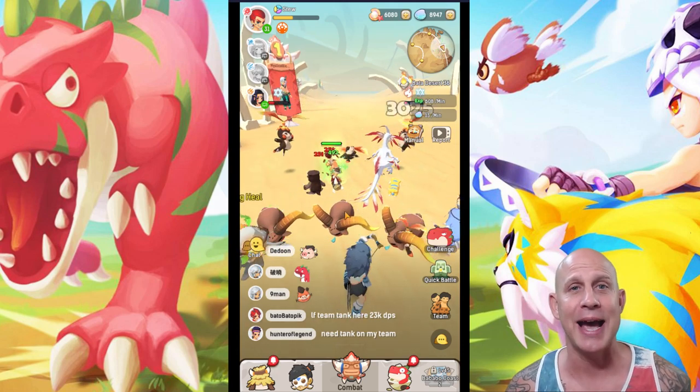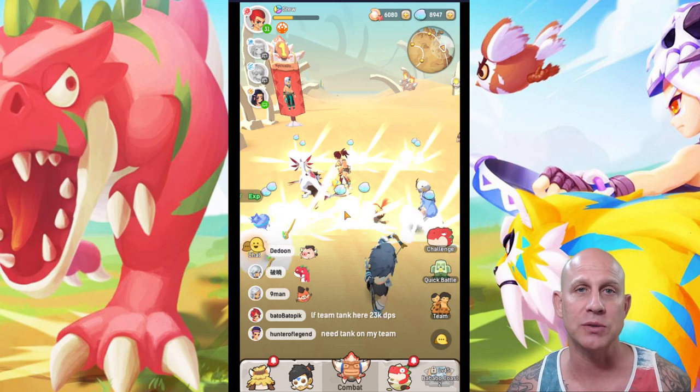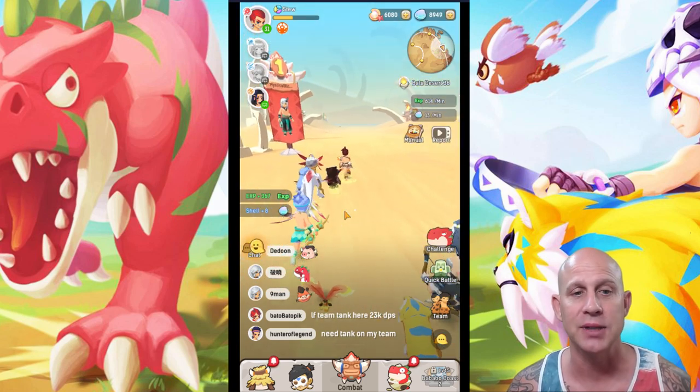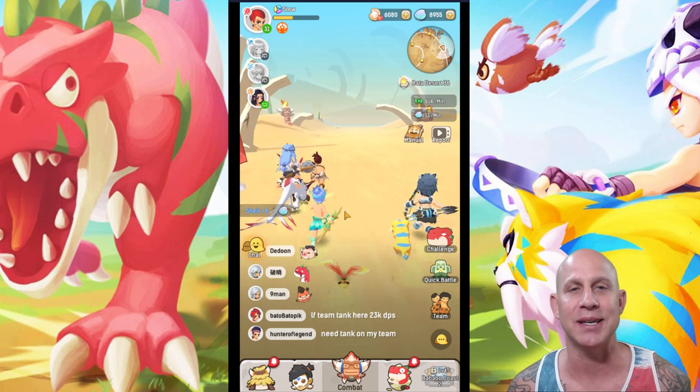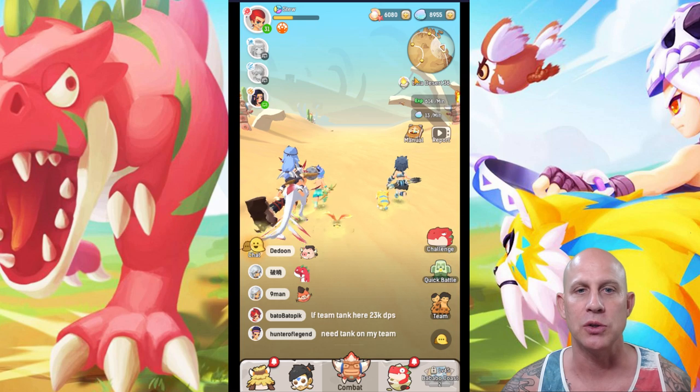What we're going to talk about today is how to get past bosses, how to group up with teams, how to interact with those teams, how to change their skills and their pets — things you might not know about in the game to get past waves, the boss waves, which you see whenever you hit challenge and go to your next boss wave.